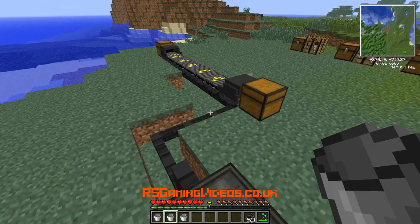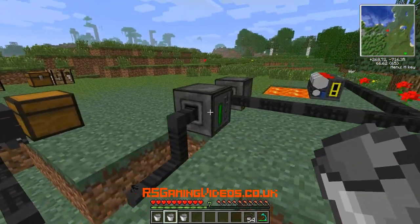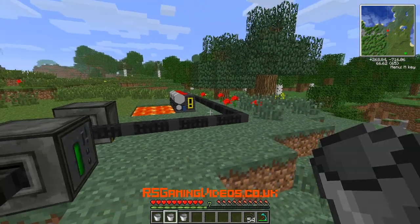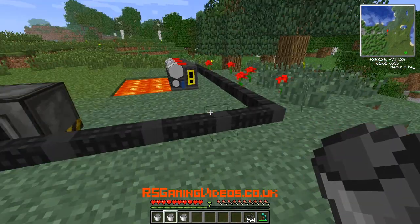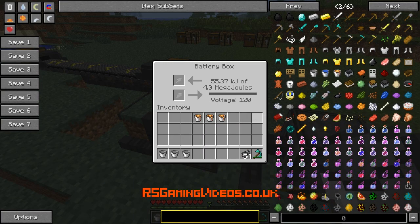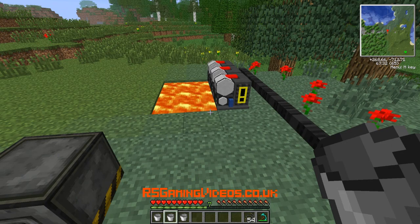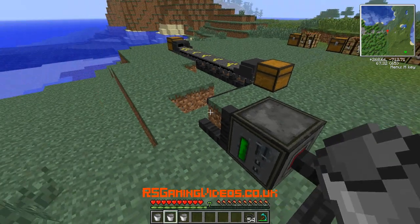So it is sort of powering up - the problem is it's all going to here, so if I break that you should see. These are reasonably cheap to be honest - I'm not sure how rare platinum ore is, but assuming it isn't too rare they're reasonably cheap, so you could probably make 15 or 20 of them and then you would have a decent source of power. It's very, very slow as you can see.